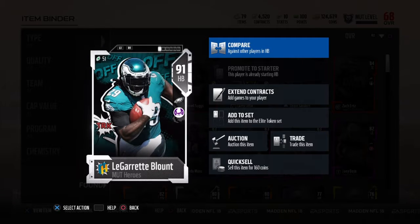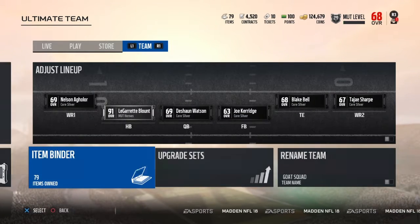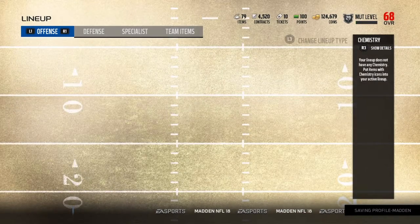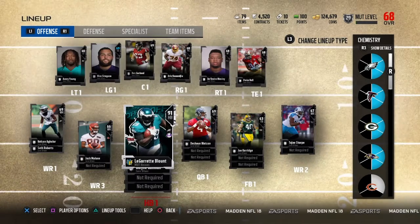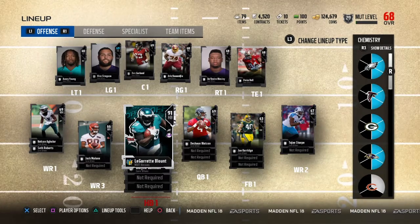So we're doing a series — it's a little different. Let me show you the lineup and show you how this is going to work. As you can see at the top, my lineup is only a 68. How this works is the whole team is silvers to start, except for LeGarrette Blunt. We are going to be building a team around LeGarrette Blunt.